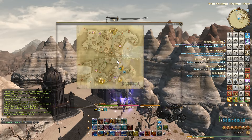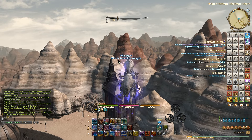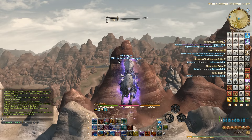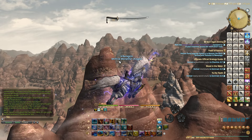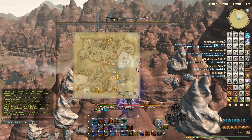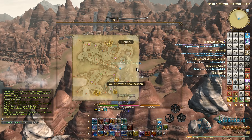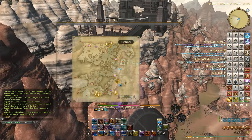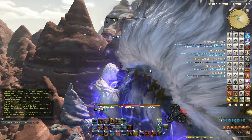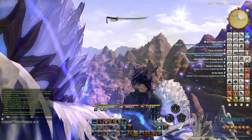The Peaks is now fully in flying range along with the Fringes. The next zones I'll be unlocking flying for are the Ruby Sea, then probably Yanxia, Azim Steppe, and finally the Lochs. Once I've done all the Aether Current guides I'll probably do a visual guide for the Stormblood Sightseeing Log as well. Anyway guys, that's it for this episode, thank you for watching — goodbye!